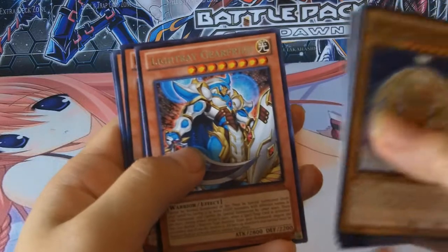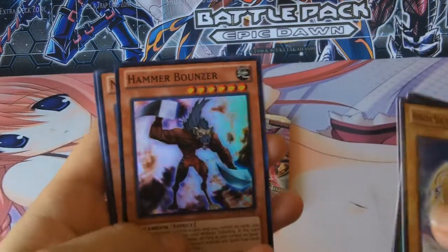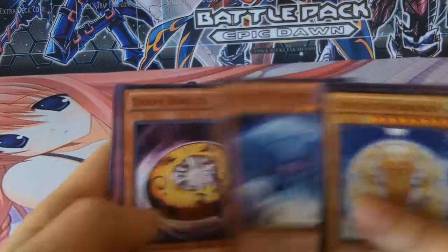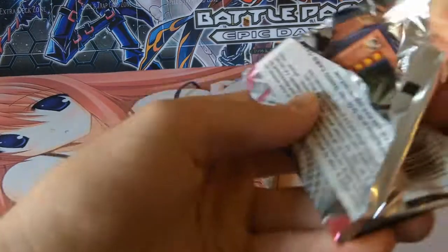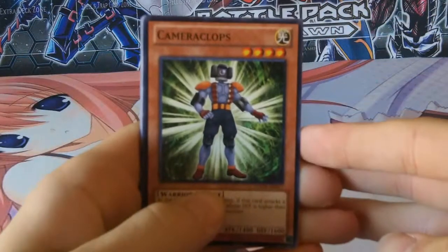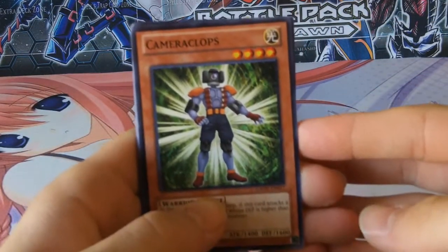Light Ray Gear Freed, rare. And Hammer Bear, Super Bouncer Super. So far we only have foils, which is good. Don't say that — because now I won't get a foil.